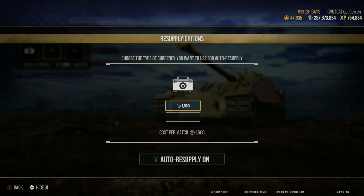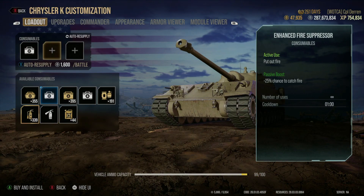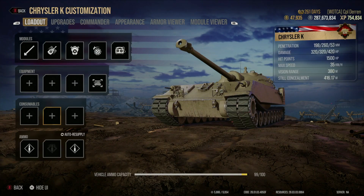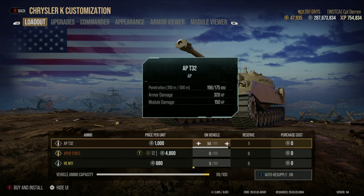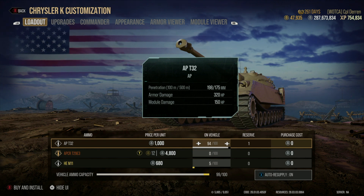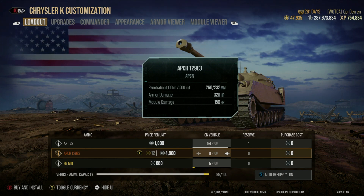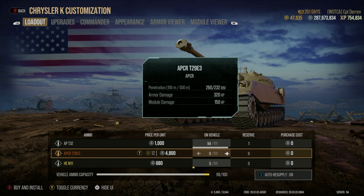Moving on to premium rounds — it works the same way. I did make a video on changing currency from gold to silver for premium ammo, so I'll put a link in the description of this video pointing you to that.